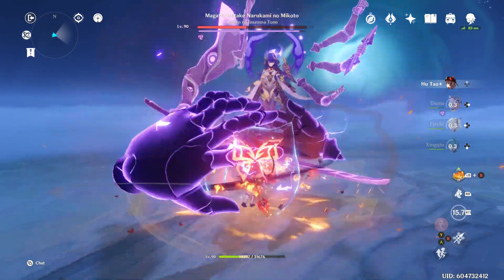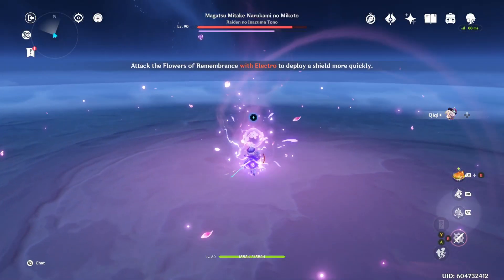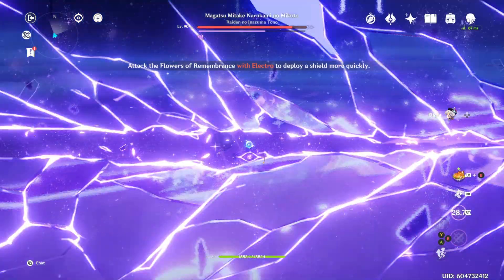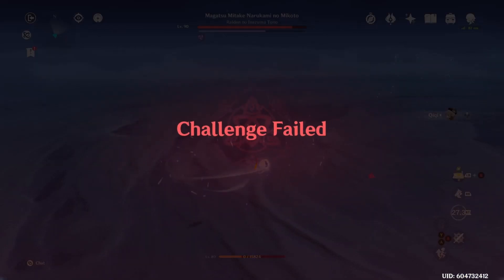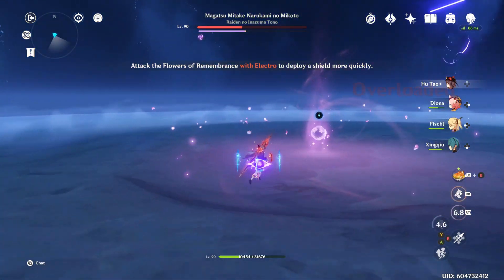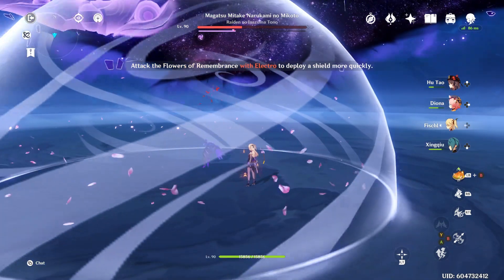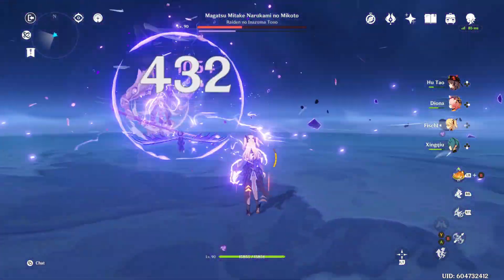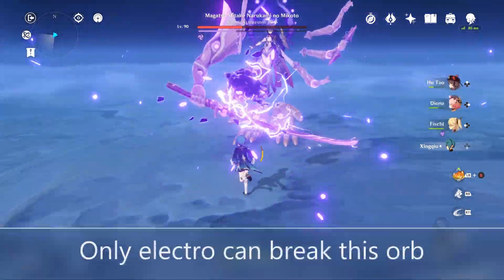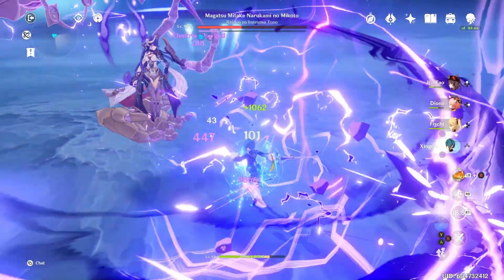I wouldn't worry too much about the element that you're using here — as you can see, most of my damage has gone through this shield. She'll unleash this orb that will instantly kill any character if you don't destroy it. This is why Electro is so important. As you can see, I casted Oz, it went away, and now I have a big shield and I survived the slash. Shields will not save you from that slash — it's just an insta-die move.